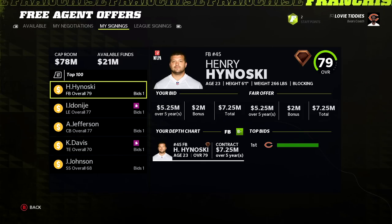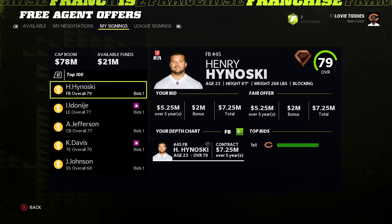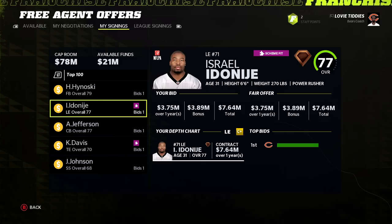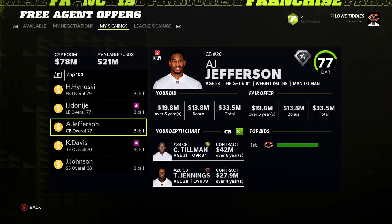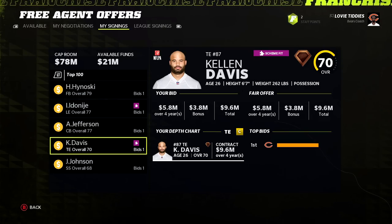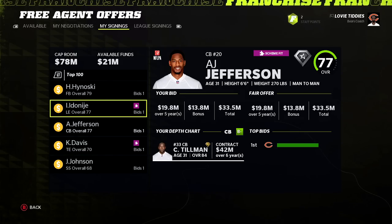Going into a modest free agency — filling in depth spots. Got Hanousek, a 23-year-old fullback at 79; might as well use a fullback. Got Idonije back on a one-year veteran band-aid deal at D-end — he played well last year in the sim. AJ Jefferson was the best of the bunch, 24 overall with a star dev — he'll be our corner three. Got Kellen Davis, who had 600 yards and six or seven touchdowns, on a very cheap deal.